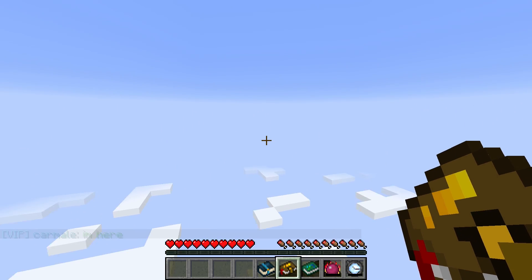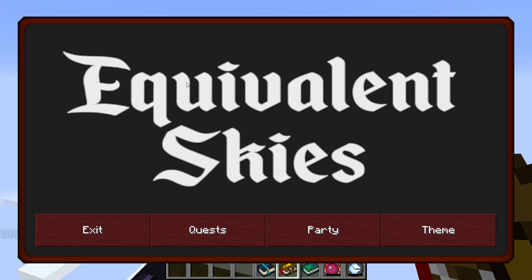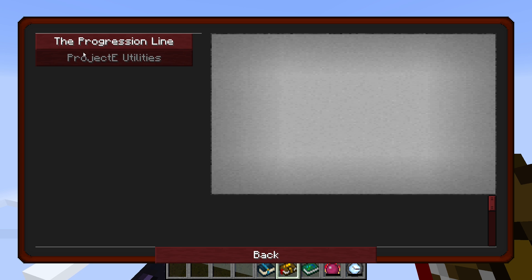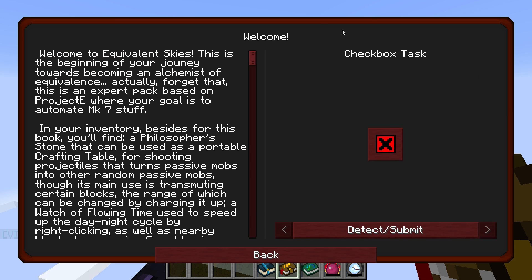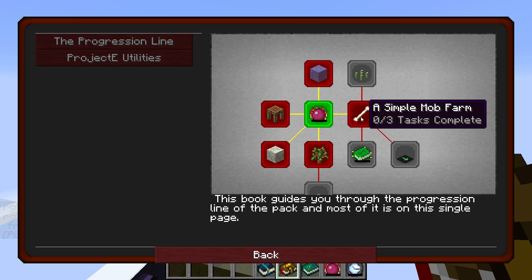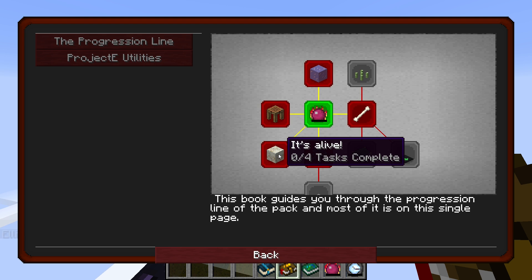So here we are in a fresh new skyblock with a quest book. Equivalent Skies is our quest book and we can jump right into the progression line. We're met with a book that will guide us through the progression line of the pack. Welcome to Equivalent Skies — it's the beginning of your journey towards becoming an alchemist of equivalents. Actually, this is an expert pack based on Project E where your goal is to automate MK7 stuff. Let's go ahead and accept our quest — it's detected, and we get to move on.